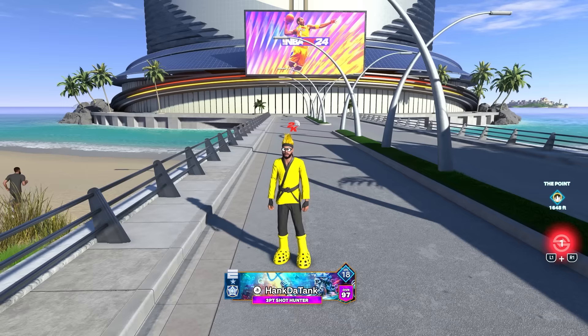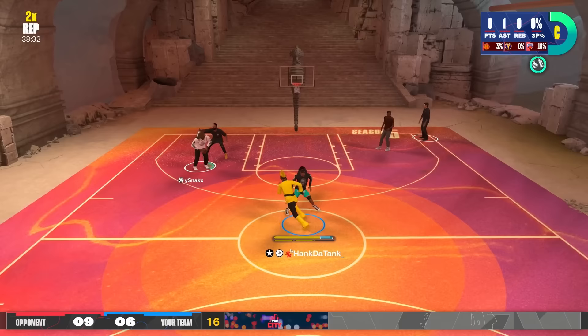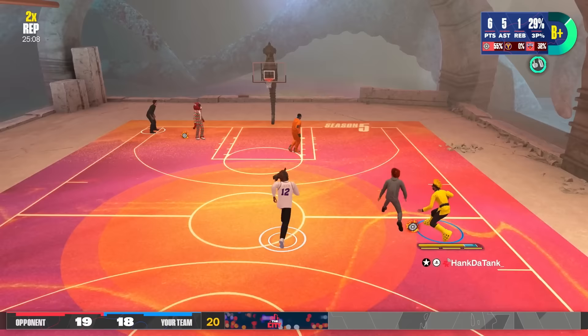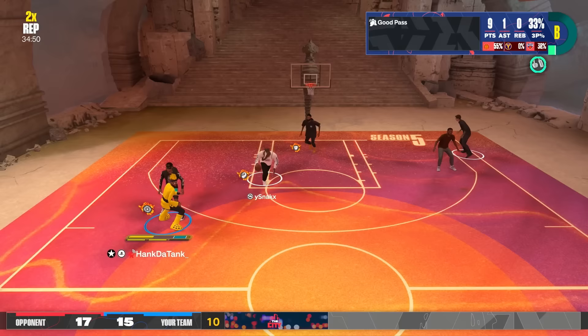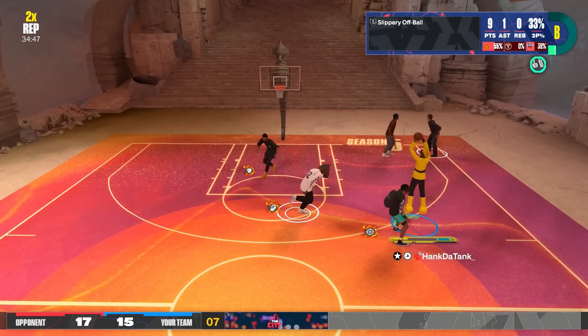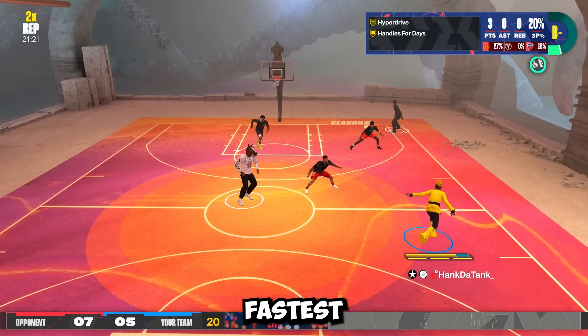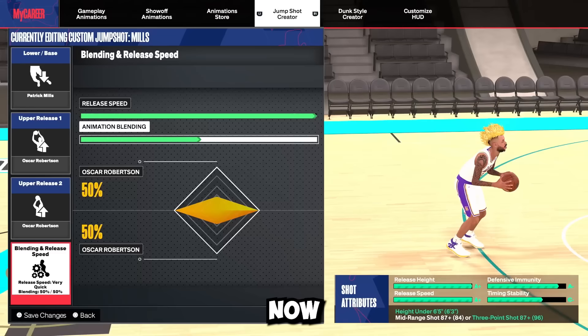Now let me show you the best jump shot for builds that are 6'4" and under. I'm on my 6'3" guard build and this jump shot is broken. It is exclusive to Starter 3 players, but I have another option if you're not Starter 3. The release height is insane — when it looks like I'm supposed to be contested, I'm just not. Look how high I get off the ground, look how high my hands are. They cannot contest me. This is also the fastest jump shot in the game.